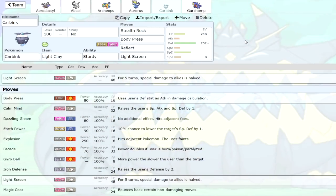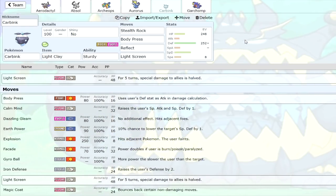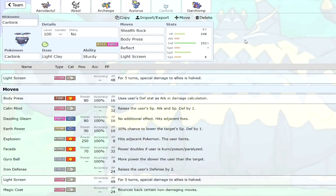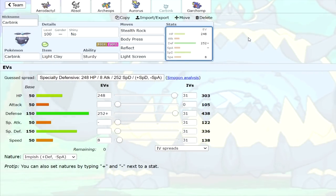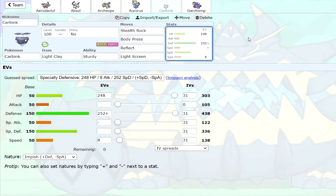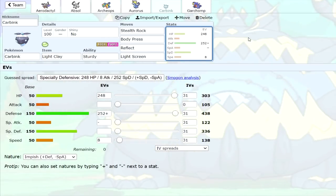Next Pokemon is Carbink. Carbink got a couple of nice buffs. Historically it's always been used as either a screen setter or maybe a Trick Room setter. The route I'd recommend is Body Press with a screen set — Body Press is a very nice addition because Carbink actually has a very high Defense stat, going all the way up to 438, which means you're hitting pretty hard. The other route is the Trick Room set: Stealth Rock, Trick Room, Magic Coat maybe, and then Misty Explosion. It does already get Explosion, but Misty Explosion lets you hit on the special side and it's STAB — a pretty nice addition that lets you get off some damage before you die while keeping maximum Trick Room turns.